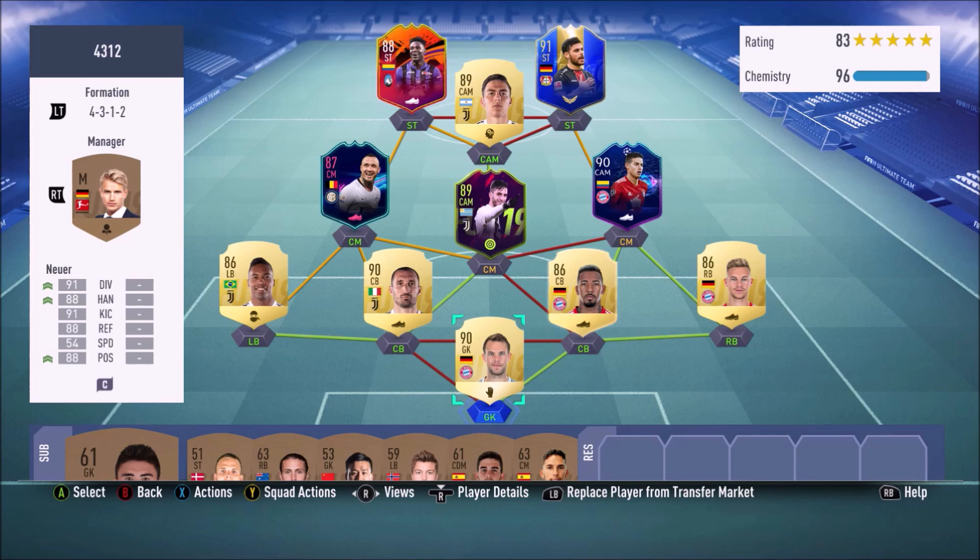This is the team we put together — it's quite nice. I wanted something different, so we went with a kind of Serie A / Bundesliga team. Chemistry isn't quite 100 but I thought I'd just have some fun. I haven't tried players like Future Star Bentancur, this Rodriguez card, Volland, or Nmecha ones-to-watch, so I wanted to try some players I wouldn't normally use.